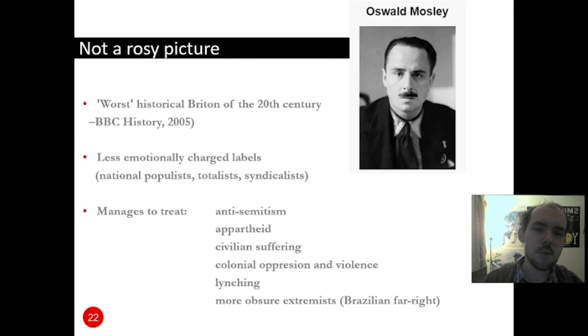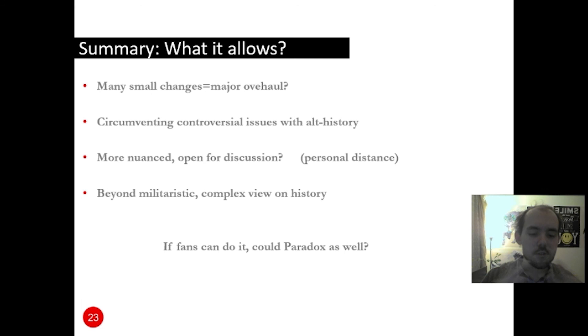What's quite important is that it manages to deal with issues that Hearts of Iron 4 totally ignored. For example, anti-Semitism is mentioned in Kaiserreich, the persecution of Jews and their emigration from the nationalist French government, the apartheid in South Africa, and the very difficult efforts to tackle the persecution and violation of Black rights in South Africa. Civilian suffering during the war — completely ignored in Hearts of Iron — is mentioned in the mod. Colonial oppression, violence, and discrimination are represented, lynching in the American South is mentioned, and more obscure extreme right movements are also represented.